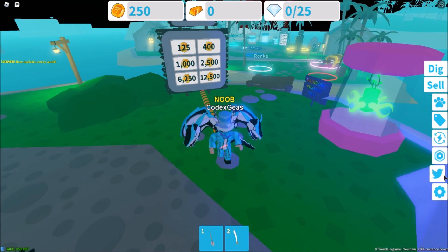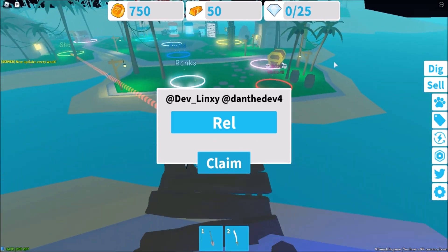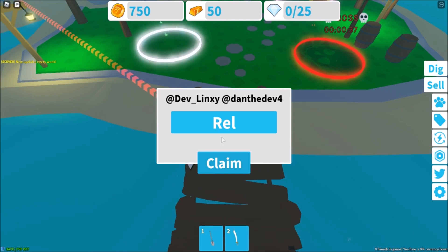Let's get straight to the point. As you can see there is a code field right here — click that. For the first code, just type 'Rep' and then click claim. There you go, we got a bunch of coins and gold, so that's nice.